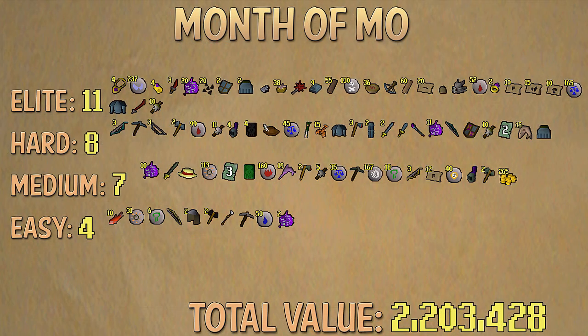On screen now we have day 30, and we're going to fade in for the last time in this series. That is day 31 of Month of Mo, putting us at 31 total clues. Our final tally for the month is 11 elites, 8 hard, 7 mediums, 5 easy clues. Our total value from 31 days of Big Mo is 2,205,630 GP, which is about an average of 71,000 clue loot per day.